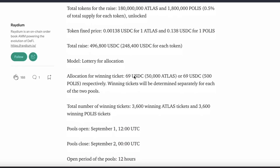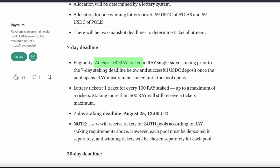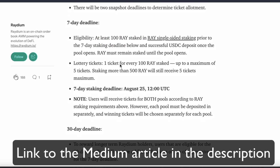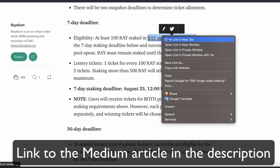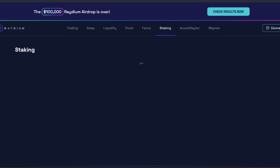What you have to do is stake your RAI, Radium token. You'll click on this link here, which takes you to a new tab, and you'll go on over to Radium Exchange, which is on Solana.